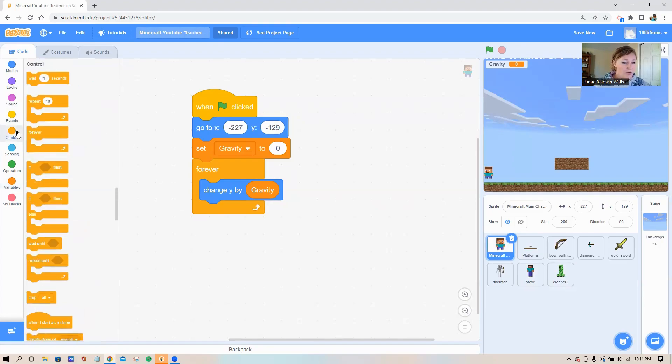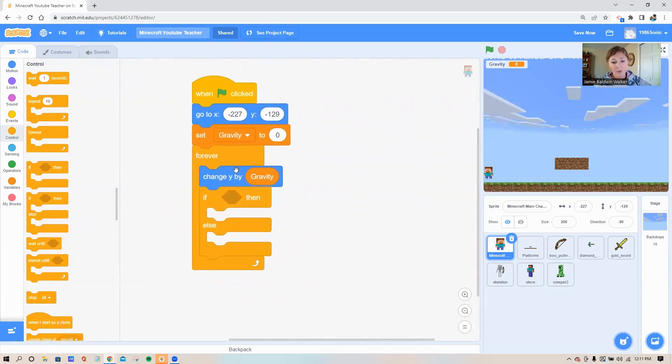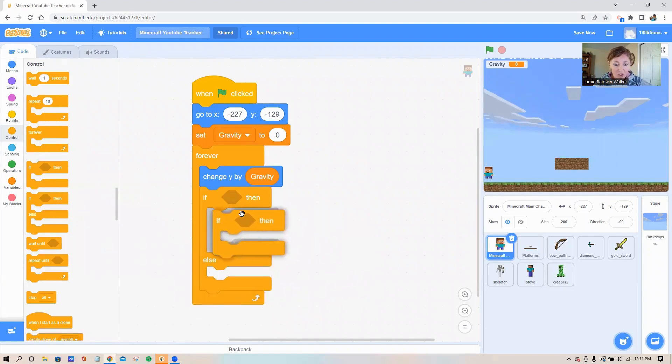We need a few loops. Go to your orange control circle and grab the 'if then else' loop — that's the fifth block down — and put that underneath your blue block inside the forever loop. Then grab the fourth block down, which is the 'if then' loop, and place it right above the word 'else' inside the 'if then else' loop. Double-check your loops are in the same place as mine, because if they're not in the right spot your code won't work.